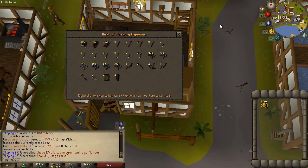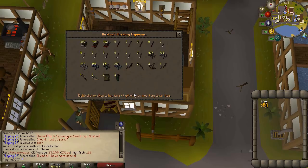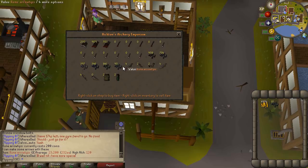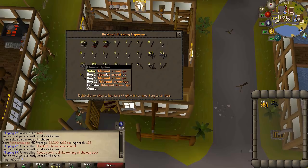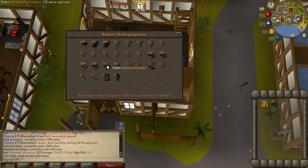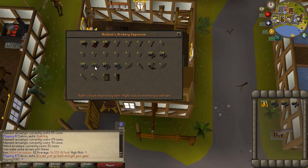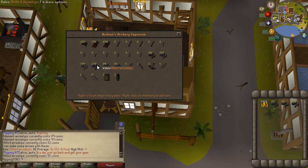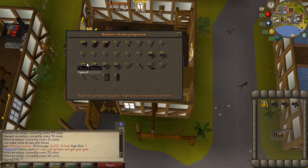Next up is Hickton's Archery Emporium in Catherby — there are no requirements, you just need a little bit of money. There are actually quite a few profitable items here, mainly the arrow tips: they sell for 200 in the shop and 232 on the GE. After buying some out the price will go up fairly quickly though. Mithril bolt tips are 81 GP in the shop and sell for 97 on the GE. It is very dependent on how quickly you can click.